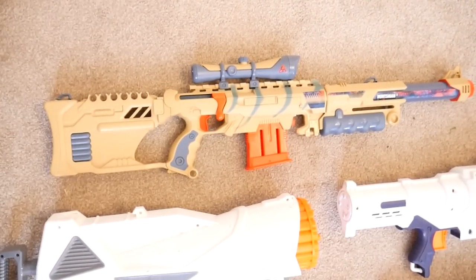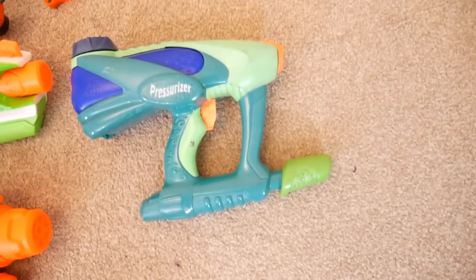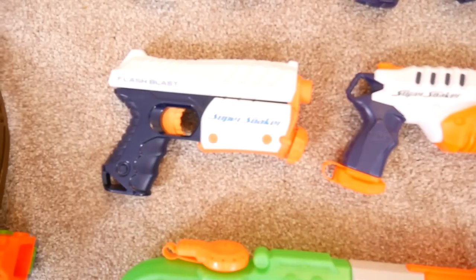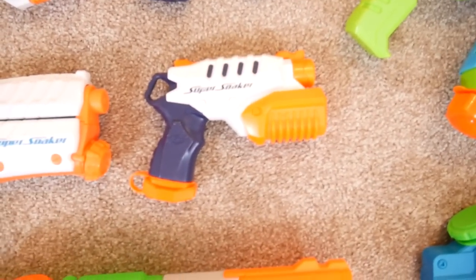At the top we've got the Huntsman 50, and along the back we've got a bunch of broken Zing products. Moving on to super soakers — here is the Pressurizer, the Hydro Cannon, Shot Blast, Tornado Strike, Switch Shot, Arctic Shot, two Electrostorms, Flash Blast, and the Microburst.